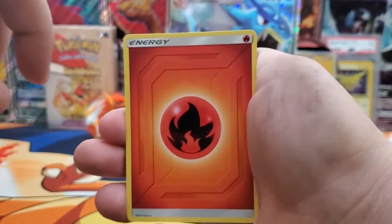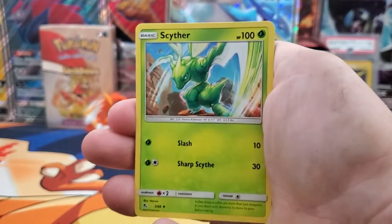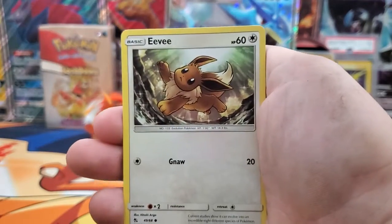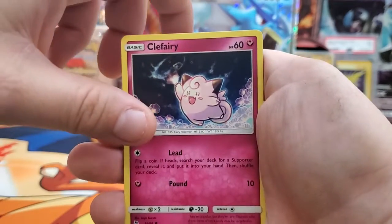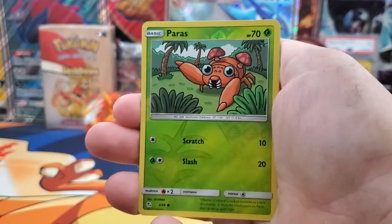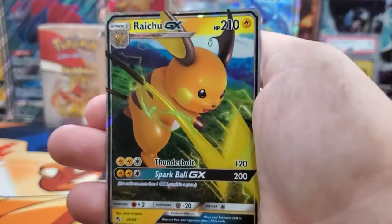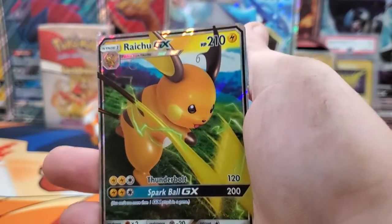Alright, our second pack. Let's see if we can keep the streak going. We have a Fire Energy, Brock's Grid, Scyther, Jynx, Staryu, Ekans, Eevee, Pikachu. The reverse is going to be a Paras. And our rare is going to be a Raichu GX. Two for two — that is crazy, that is awesome!